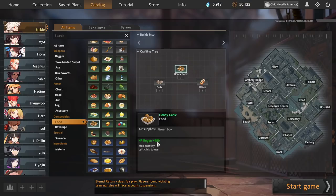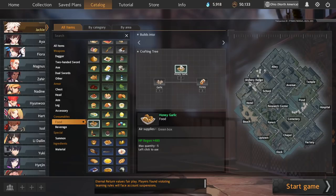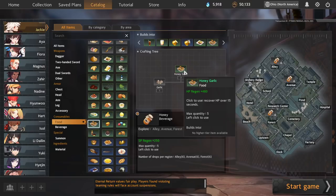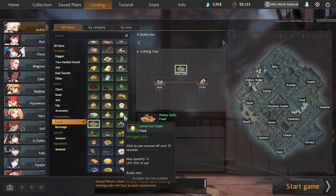My favorite early-game food to rapid-fire through: first is Honey Garlic, a 3x480 craft that uses just one garlic and one honey. Keep in mind every time you pick up honey you get two, so if you find two garlic and one stack of honey, you can make up to six 480s — quite good for a very fast, early craft. You can easily find both honey and garlic in Alley, which is my favorite place to make this recipe. Anything that passes through Alley, I'll generally make at least one or two early crafts of Honey Garlic.